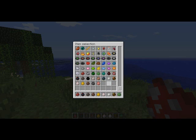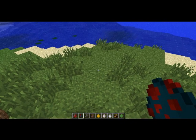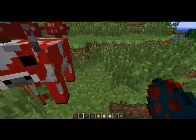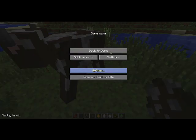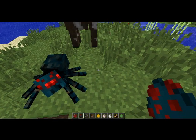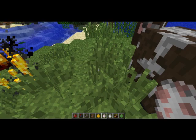Let me switch that up — whoa, it's a mooshroom! Let me change here — I'm on peaceful, easy. Now I can spawn this thing. Cave spider. Villager? Cool. Blaze — oh yeah, blaze, I hate those things.